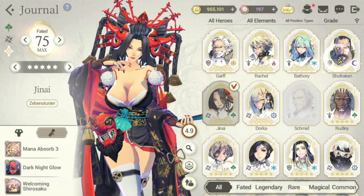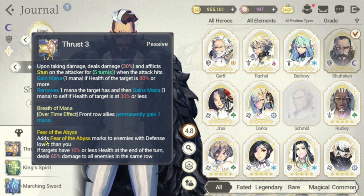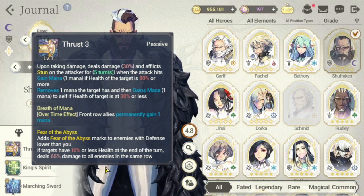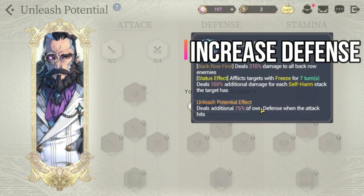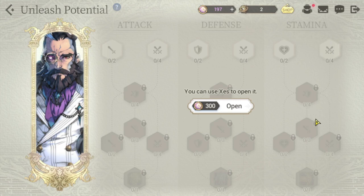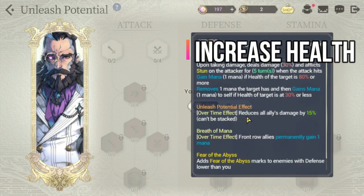The next general is Shufraken. For his passive — Fear of the Abyss — he adds the mark to enemies with defense lower than himself, so his trigger is defense. Prioritize defense for both his passive trigger and because the additional damage from his Unleashed potential is based on defense, similar to Garth. Then go to health/stamina, because the effect there reduces all ally damage by 15%, also similar to Garth. Lastly, prioritize attack.